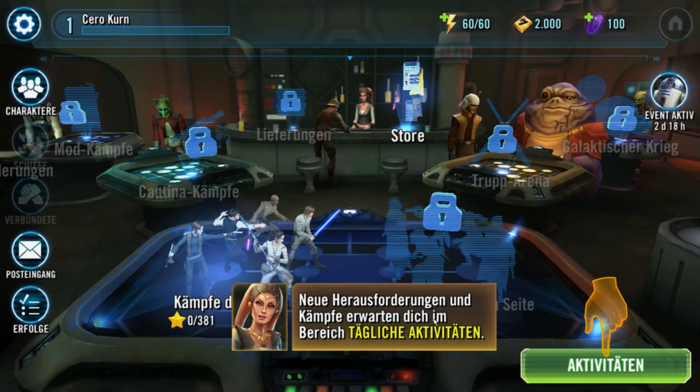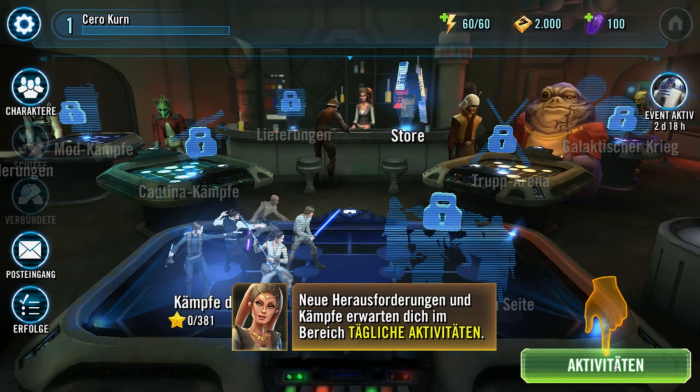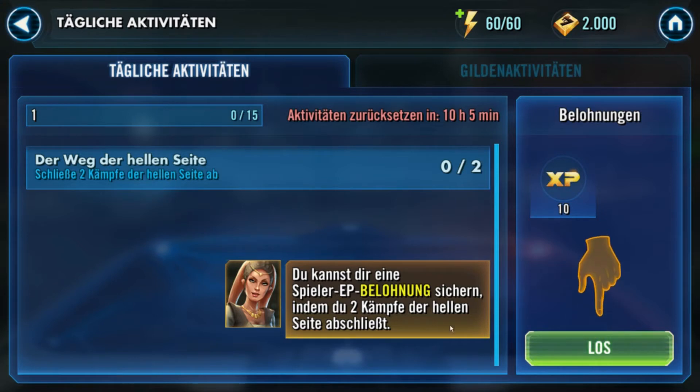Neue Herausforderungen und Kämpfe erwarten dich im Bereich tägliche Aktivitäten. Du kannst dir eine Spieler-EP-Belohnung sichern, indem du zwei Kämpfe der hellen Seite abschließt. Also, was unter Aktivitäten ist, sind praktisch unsere täglichen Aufgaben, beziehungsweise Daily-Quests – ich sag da meistens Dailies dazu. Das bedeutet, die werden wir jeden Tag gemeinsam abarbeiten, dabei im Spiel voranschreiten und die Belohnungen dafür kassieren.